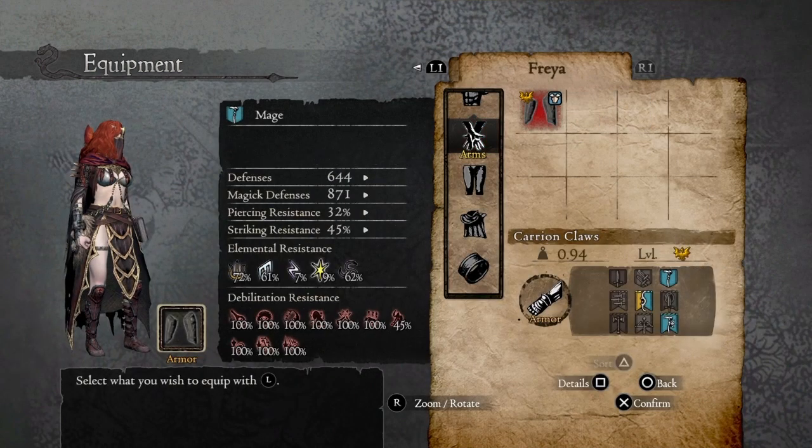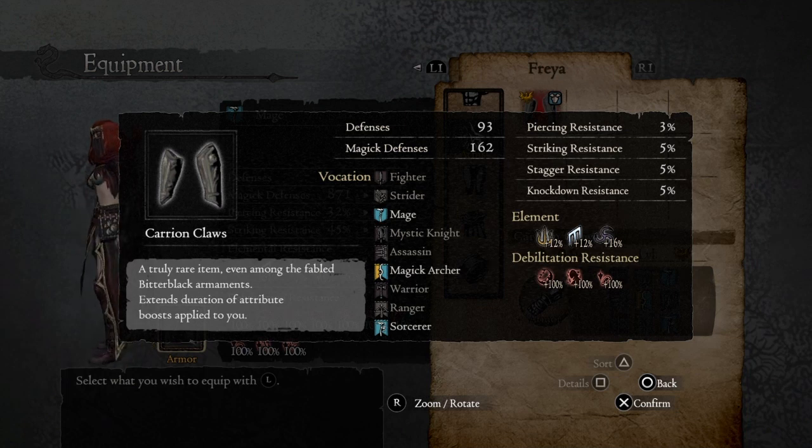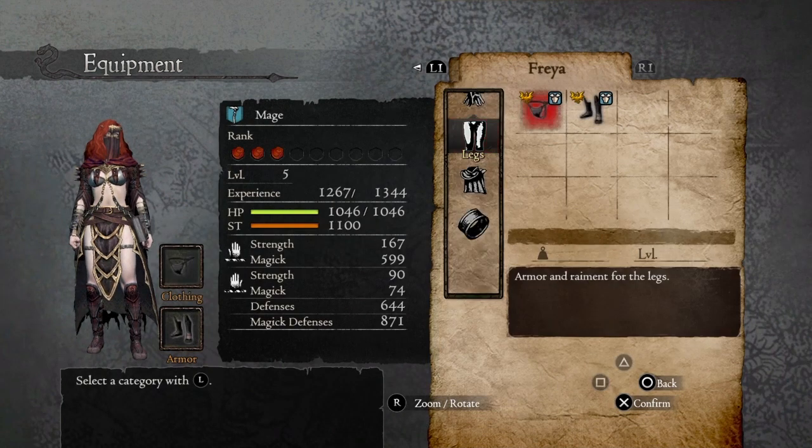For the gloves we're using the Carrion Claws, which extend the duration of attribute boosts applied to you. That means if you're using boosts that apply to your whole party such as Salubrious Miracle, Salomets Secret, or Mushroom Pottage — things like that — they will last longer, so the pawn will be stronger for longer periods of time.